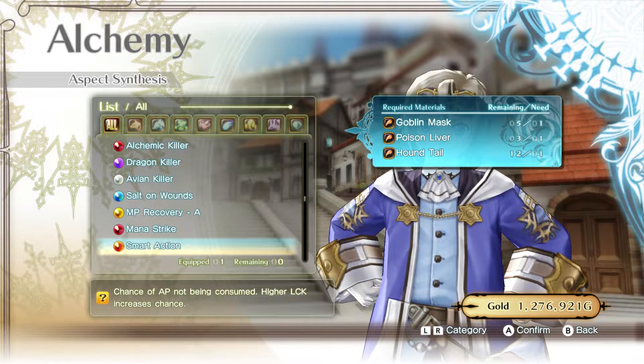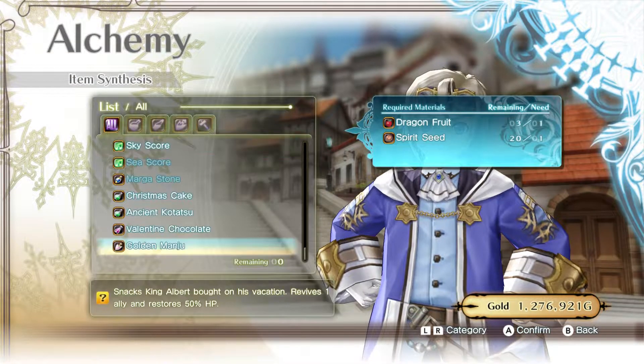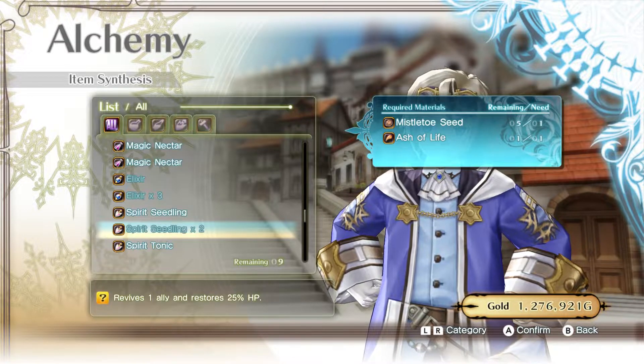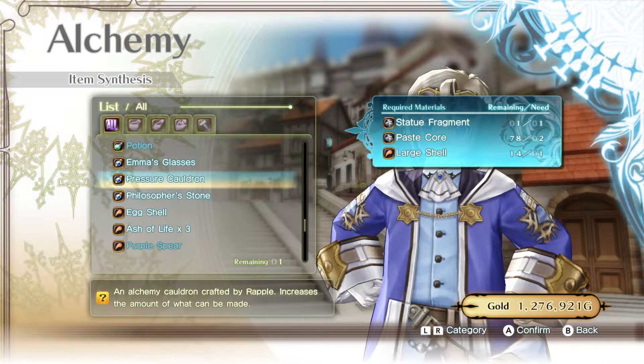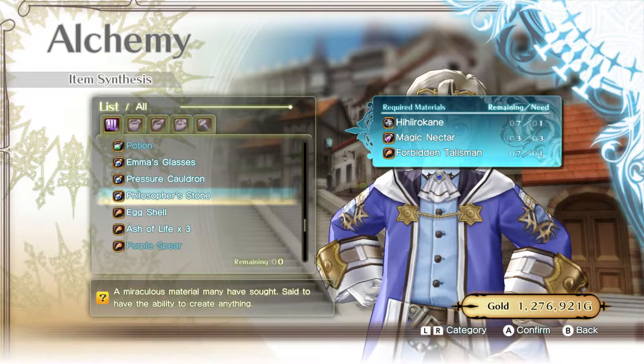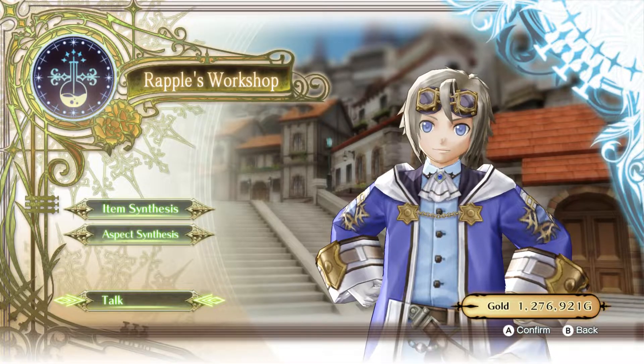There are certain levels of alchemy that you need to unlock. Once the alchemist asks you to make the Philosopher's Stone, that's when you know you're at max alchemy. I don't know which alchemy level is needed to make the smart action, but as long as you take quests from him and complete them, you'll be able to unlock more alchemy recipes.